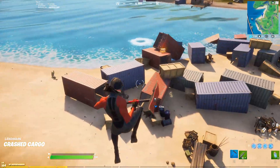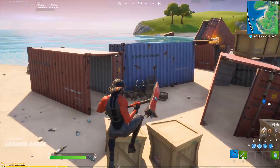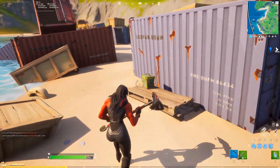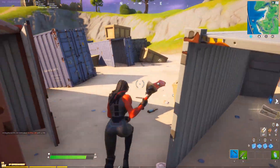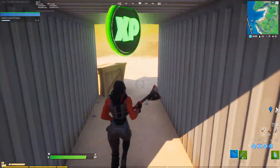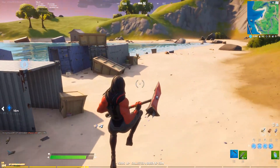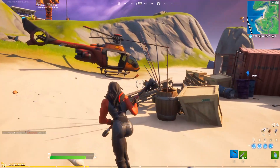The second green XP coin is going to be down here at these containers in this area on the map. It's in one of the blue containers here. Yeah, you can see this one here. So this blue container right here is going to be the one that's got the green XP coin in it. That's the second one.